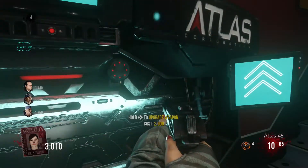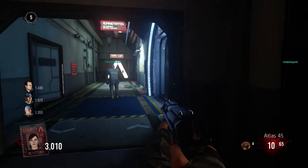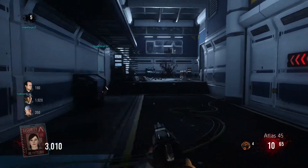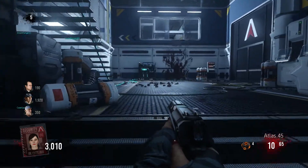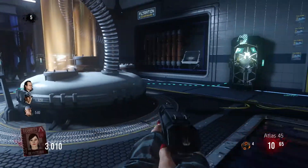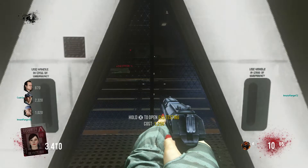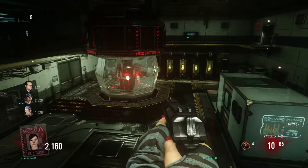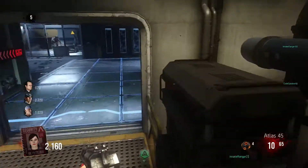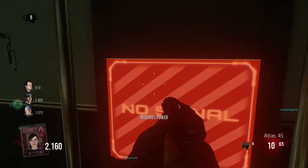I have no idea what I would have done if we died there. Everybody died there once so I don't feel quite as bad, but it's time for exo suits. Let's go upstairs and get what we need. Where was everybody else at? I feel like I keep leaving everybody. Come on guys — oh wait, we didn't turn all the things on yet. Yes, it requires power.